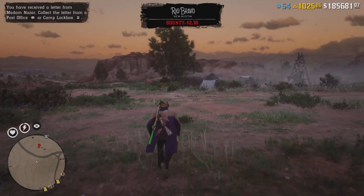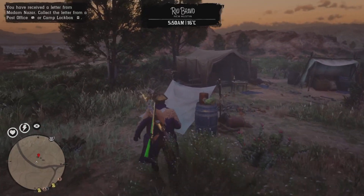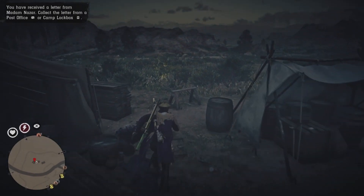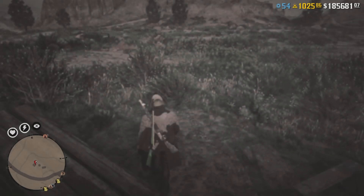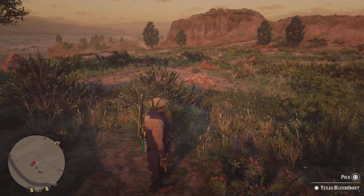When you do that, it will spawn you close to the Texas Blue Bonnet wildflower. You'll notice that you have an extra wildflower, and at the same time, this same flower will still be here. Normally, if you pick up a flower, it won't be there for at least another 24 hours. But as you can see, I have five now — last time I had four, now I have five. We have successfully duplicated this wildflower.